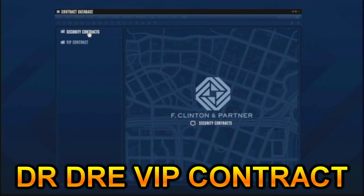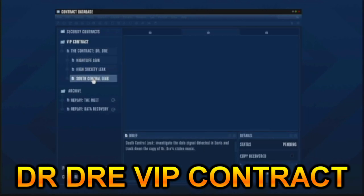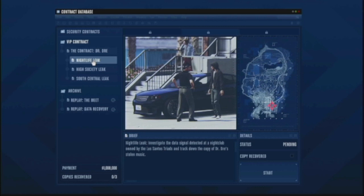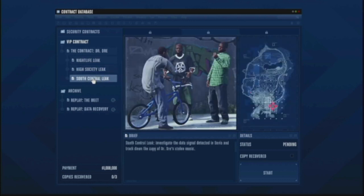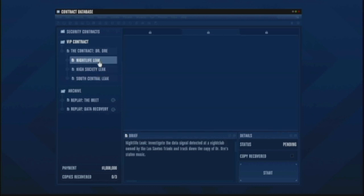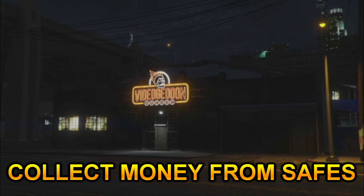Another way to make money is the Dr. Dre VIP contract. The missions are brain-numbingly easy — I just turn off my brain when I do them. There are about nine or ten missions and it only takes about an hour and a half to complete, paying out a million dollars. A million dollars in an hour and a half is a pretty good investment, so I'd recommend doing at least one of these a day before the DLC comes out.